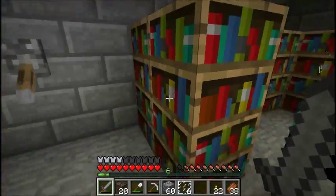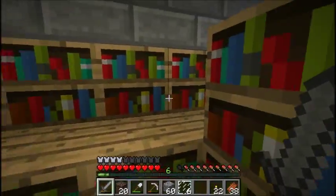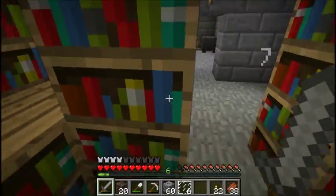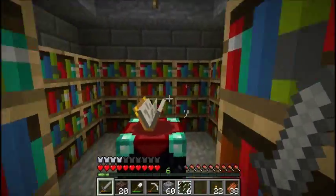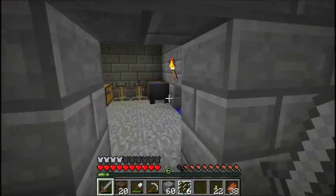In here is my enchantment room — check this part out, look at that. That's pretty cool, huh? That allows me to get kind of mid-range enchantments, or I can get the full power enchantments using this right here. So that's cool.